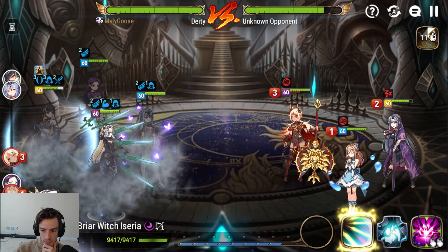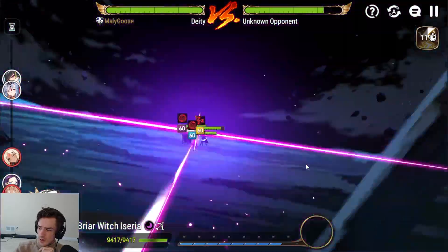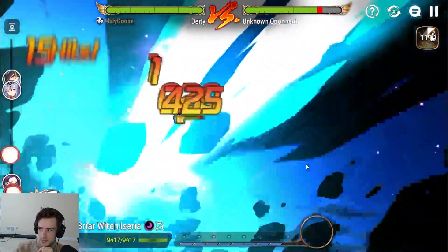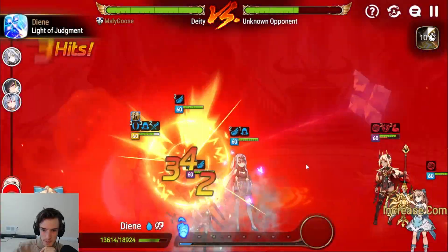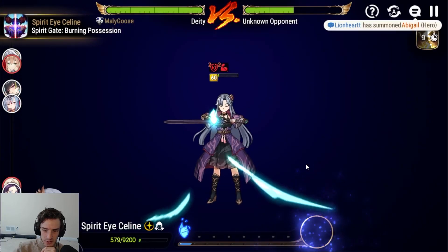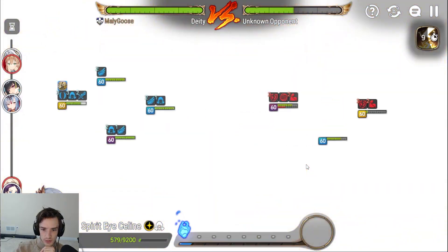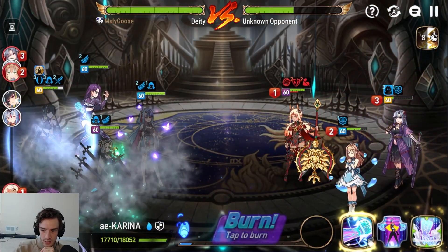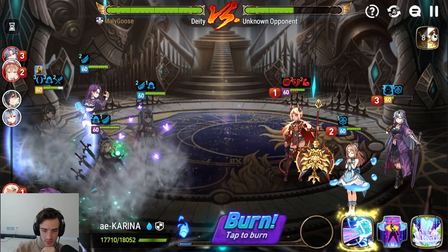She goes into stealth, which is really nice, especially against teams like this with single target. There's no reason to use the artifact that puts you in stealth — Windrider — there's no reason to use Windrider really. She has S3, she's unbuffable, it doesn't matter. That did literally almost nothing. The problem — well, she cleanses us, never mind. Doesn't matter, she had unbuffable.